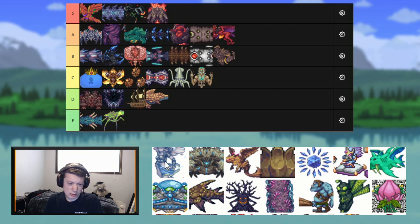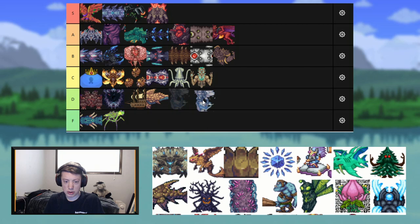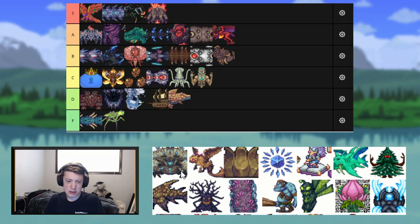This is Cloud Elemental, the little mini-boss. I literally have never fought this mini-boss other than farming for Heart of the Elements. There's absolutely nothing special about it — I'm just going to throw it in D tier. Crabulon has one of the best music tracks in Calamity. The boss fight itself is alright — I don't have anything to complain about, but I don't think it's anything special. I'm just going to throw it in B.